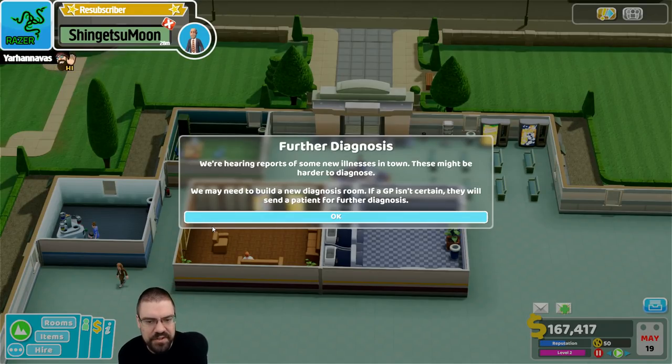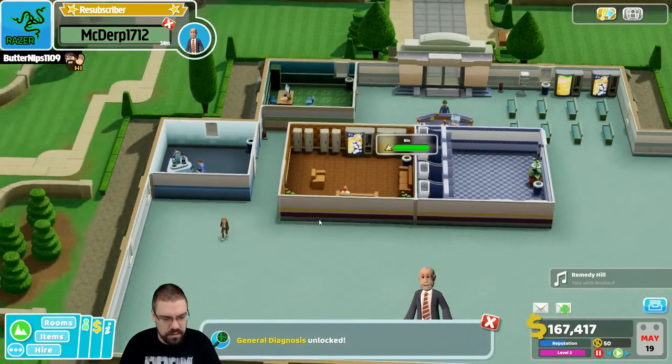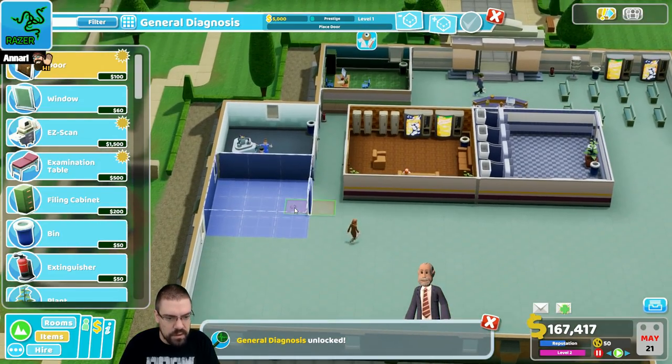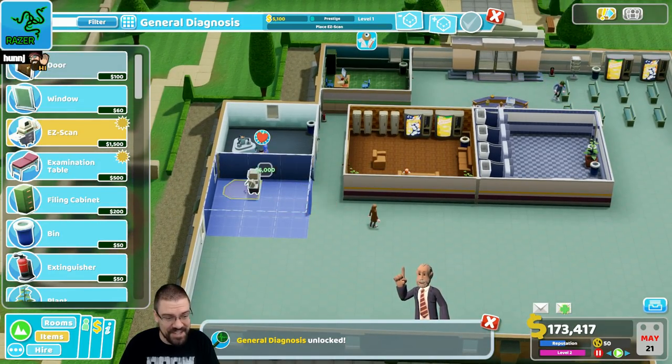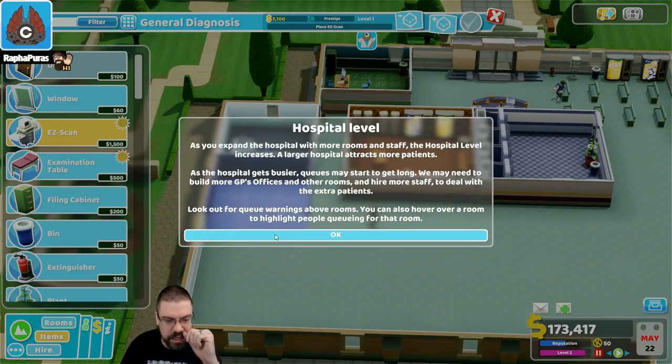We're hearing reports of some new illnesses in town — these might be harder to diagnose. We may need to build a new diagnosis room. If a GP isn't certain, they will send a patient for further diagnosis. General diagnosis unlocked! We can pop it right here. The hospital level increases — a larger hospital attracts more patients. As the hospital gets busier, queues may start to get long. We may need to build more GP offices and other rooms and hire more staff. Look out for queue warnings above rooms.